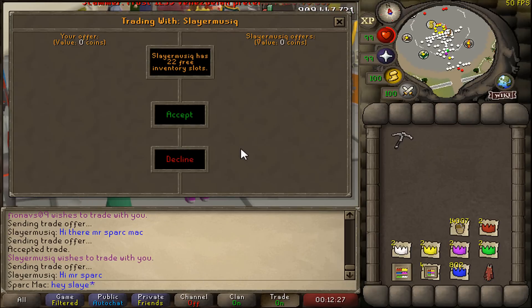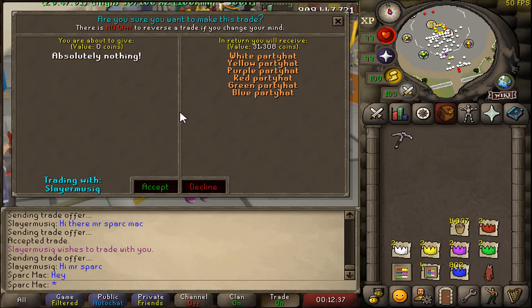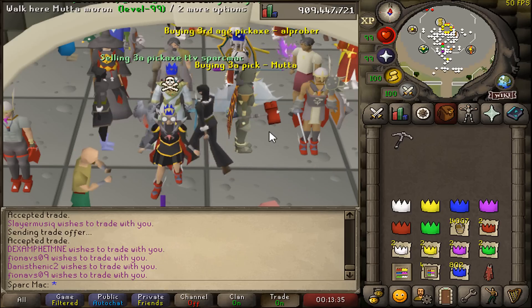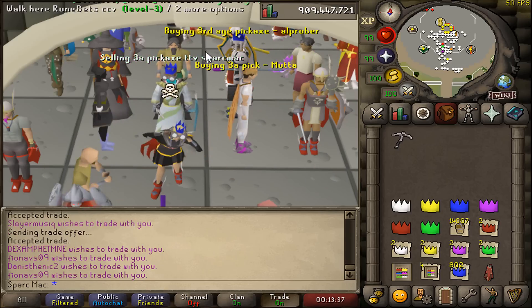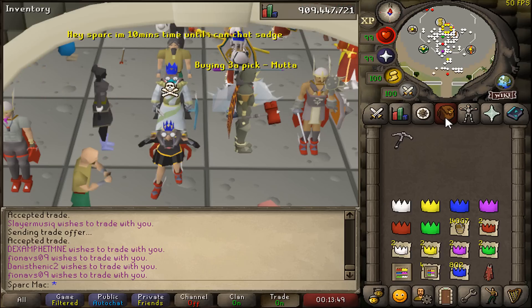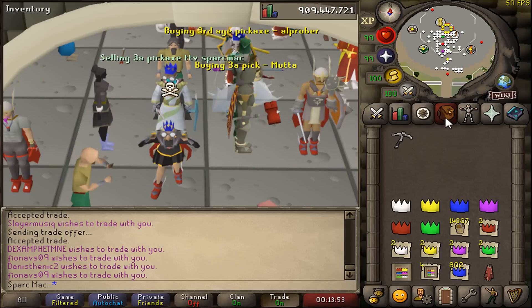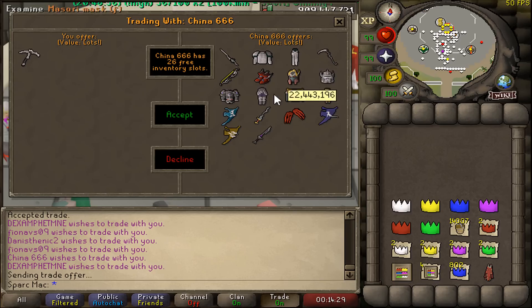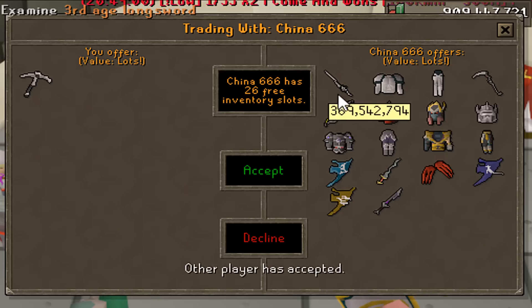Hi there, Mr. Spark Mac. Hey, Slayer — it's Slayer Music. Thank you for the party hat set. A couple weeks ago, I traded a merch guy here that was advertising buying Third Age Pick. I put on my pick, he says 'how much?' and then I type 'offer.' He gave me legitimately two seconds before he declined. Talk about customer service. Are you actually trying to make a trade here? I'm not sure how much this is without adding it up.